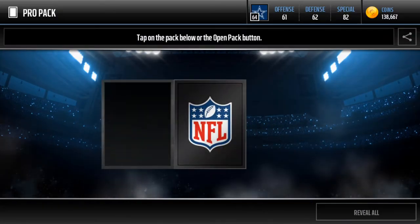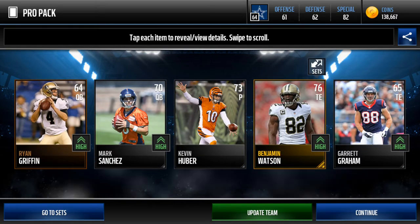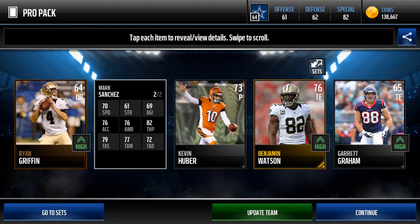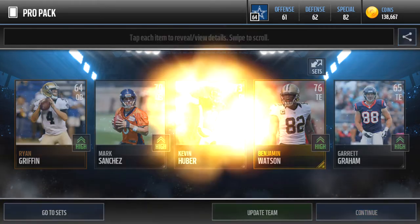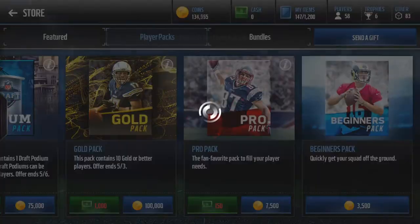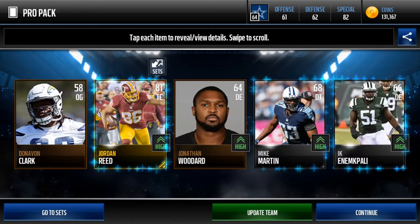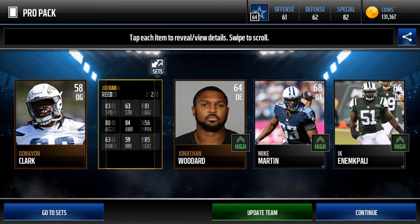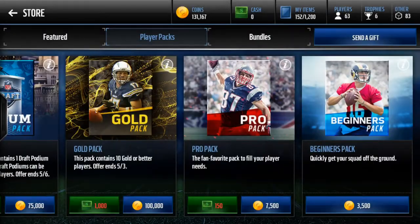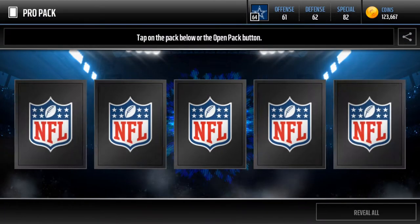Fourth pack - can we pull anything decent? We pull Hunter and Mark Sanchez - that doesn't really help us. Mark Sanchez is sort of trash in my opinion. And we got Benjamin Watson, that's pretty sweet. Fifth pack - we pull a better tight end, Jordan Reed, 83 speed. That's going to be solid. Let's try to get another wide receiver - we need some more options, or maybe something with our O-line.